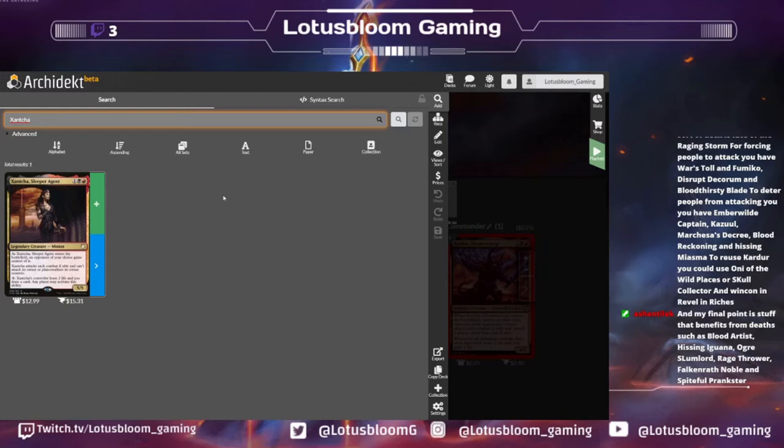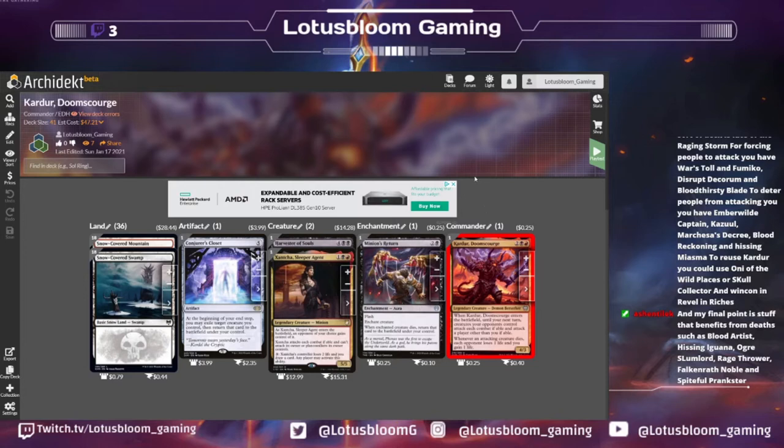That's kind of the thing that made me super excited about this deck. I have always wanted to build a Zancha deck — I actually have it in my binder since she was spoiled. I always wanted to build her but didn't like how it felt, because it felt like everyone else was in control of how you won. With this guy though, I'm in control — you're going to have to attack and it's not going to be at me. Even if people are trying to hate us out with Furnace of Wrath and Dictate of the Twin Gods, we're going to put out a ton of damage.